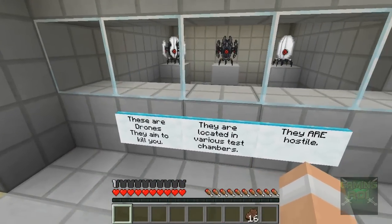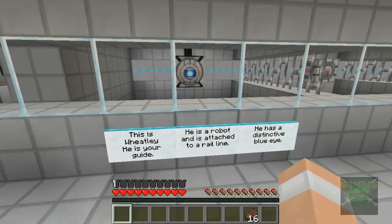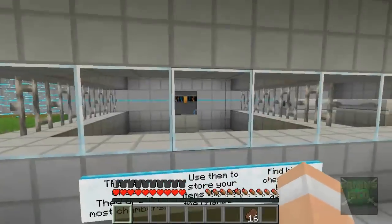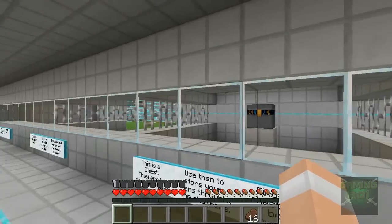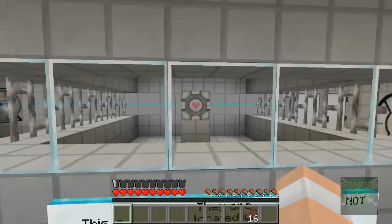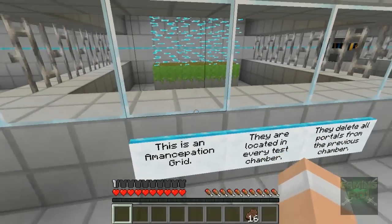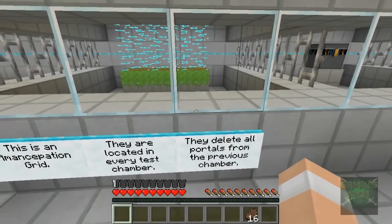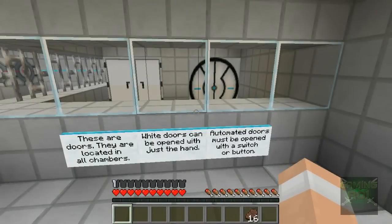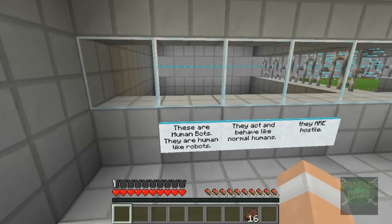There are drones — they aim to kill you, they are located in various test chambers, they are hostile. This is Wheatley — he's your guide, he is a robot attached to a rail line, he has a distinctive blue eye. This is a chest — they are in most chambers, use them to store your items. Find hidden chests to get bonus materials. Companion cubes — they are located in various test chambers, they are not hostile, good to know. This is an emancipation grid — located in every test chamber, they delete all portals from the previous chamber. These are doors — white doors can be opened with just a hand, automated doors must be opened with a switch or button.